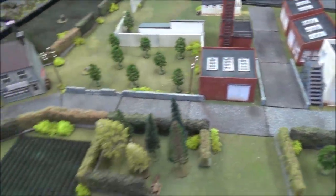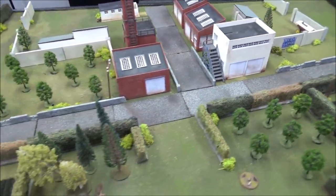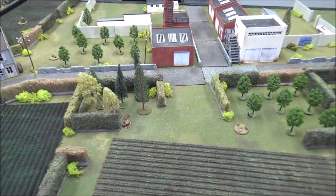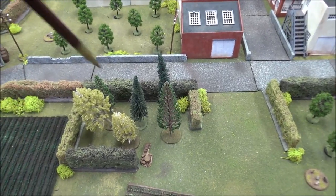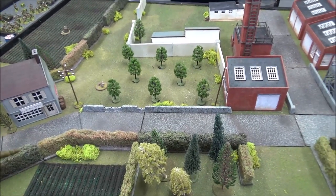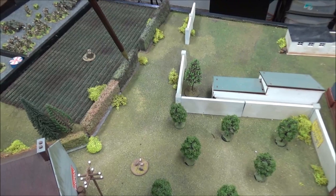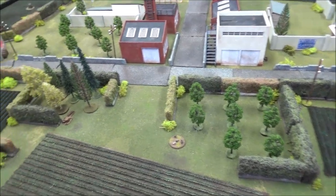Terrain-wise, all buildings on this map are stone and are hard cover. Stone walls are also hard cover. Hedges are soft cover — you can't see through them, but they are not blocking line of sight, otherwise it would create too much blocking terrain. The only true line-of-sight blocking terrain is a piece of dense forest. The two orchards are light cover only and do not block line of sight.